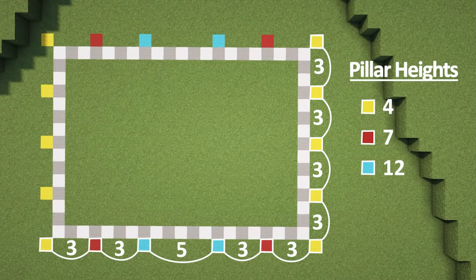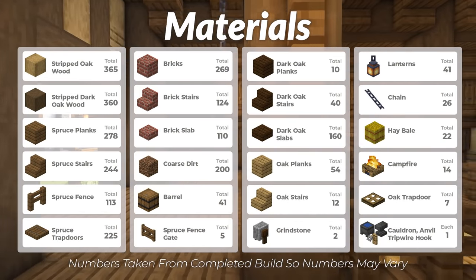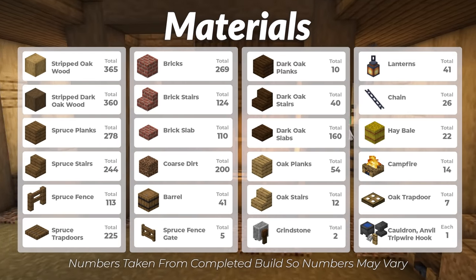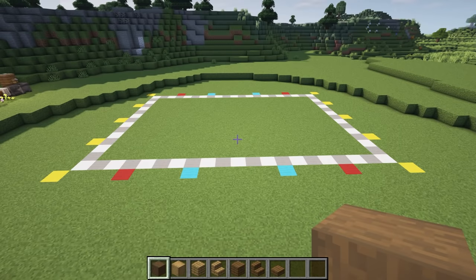We're going to start by building up our pillars as shown on the floor plan. These have been color coded to make it easier to tell how high each pillar should be.